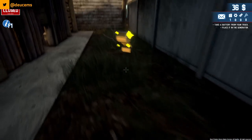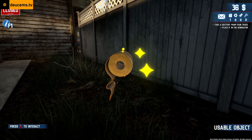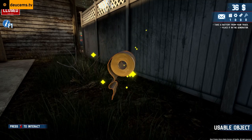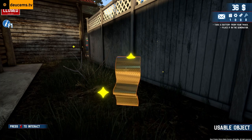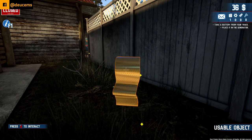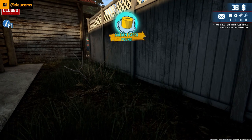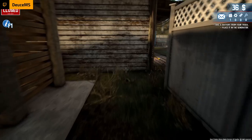Oh my — guys, we found the holy grail of the outhouse. It's the golden toilet paper! This game was meant for us, this was meant to be. The golden toilet paper roll! Golden paper found. I swear it's like this game was made for us.